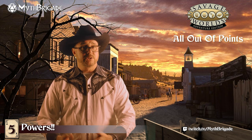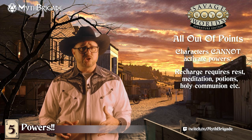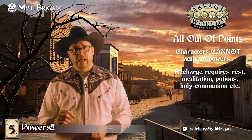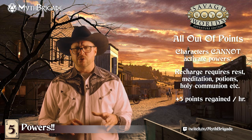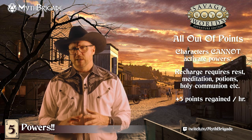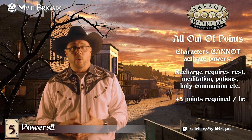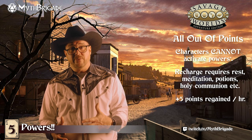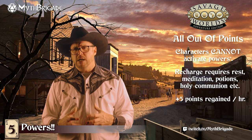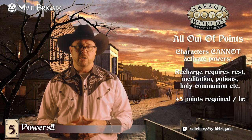Characters that have run out of power points are simply unable to use their powers without Shorting, which we'll talk about in a moment. Points can be recharged through rest, meditation, communion with the character's deity, or a similar activity appropriate to the arcane background, returning at a rate of five per hour. During this time, characters can't exert themselves, maintain powers, or perform complex actions. I'd also recommend tailoring the recharge to how many points were spent and over what time — if they were burnt down to zero in a harrowing battle, maybe cut the recharge in half to represent the exhaustion.